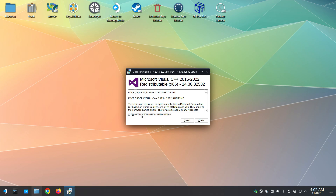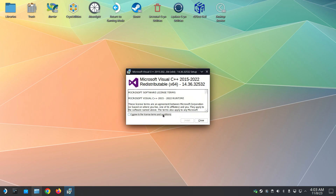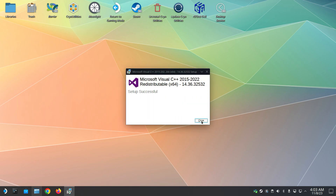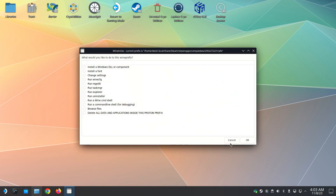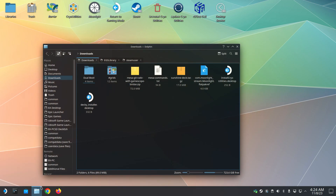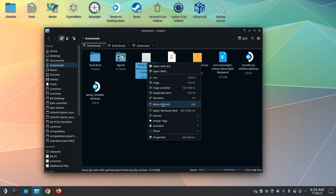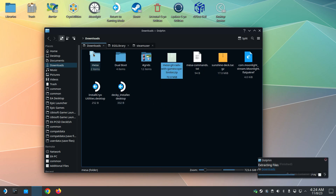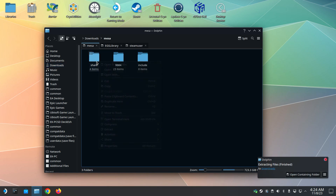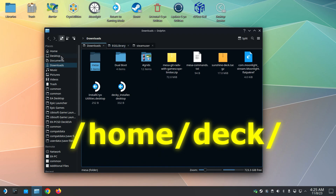Now close everything. Download the Mesa zip file from the video description box, extract it, and copy the Mesa folder to the home directory of the Steam Deck.